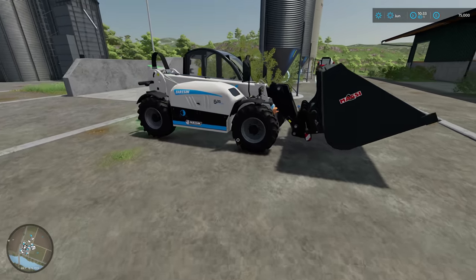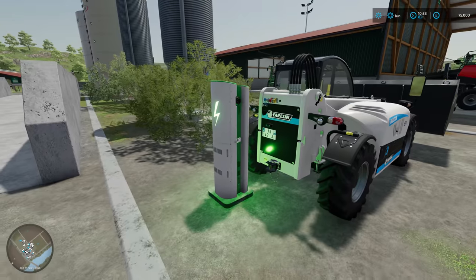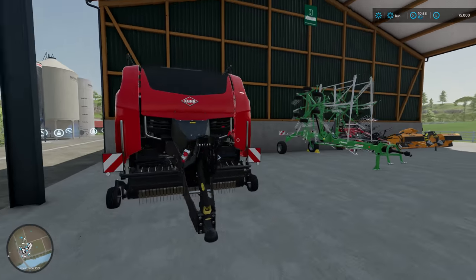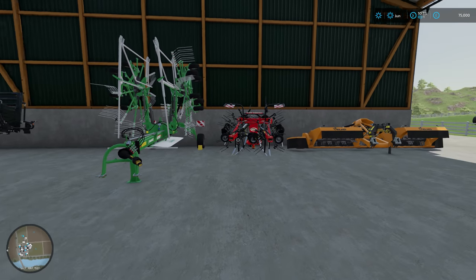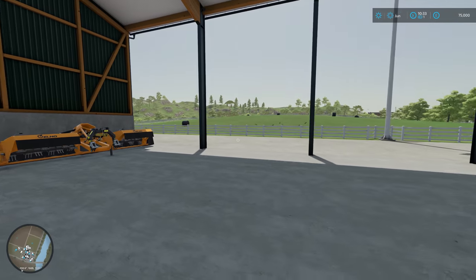Got another roller but this one's a bit different - this is for grass care. Got a fertiliser spreader. Got a telehandler but it's electric, so it's sitting here charging away - I thought I'd try and go a little bit more economical. Got a square baler there, tedder, all the grass equipment down here, and a mower.